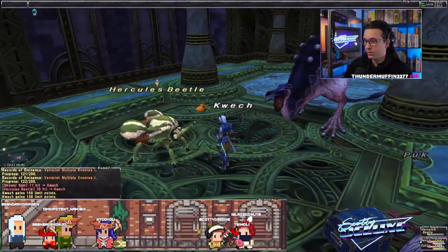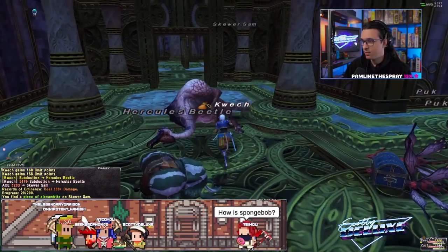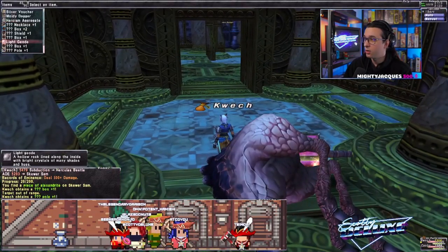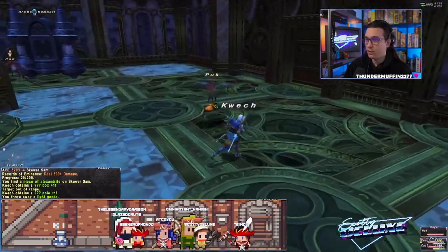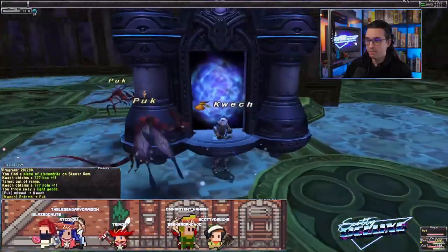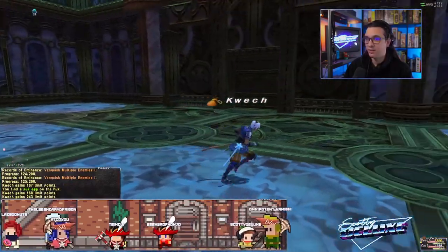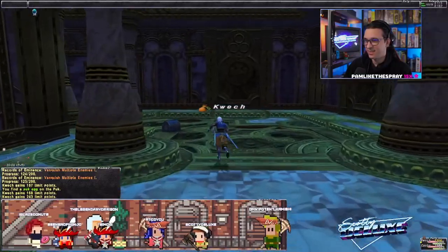Two NMs here — heck yeah! This floor is 'eliminate all enemies.' If you're just tuning in, we are recording a YouTube video — I'm doing a guide on how to clear Nizel Isle effectively. If you're using Subduction, be aware that Pucks absorb wind.